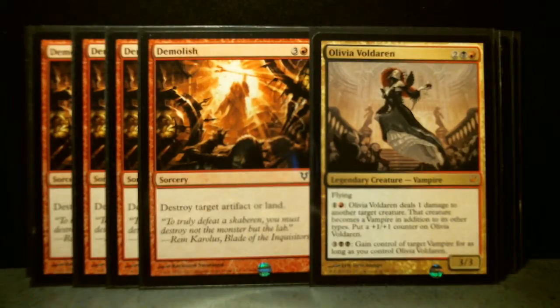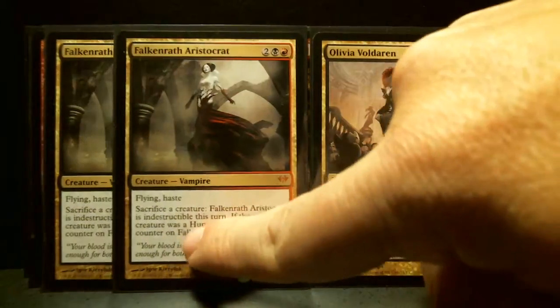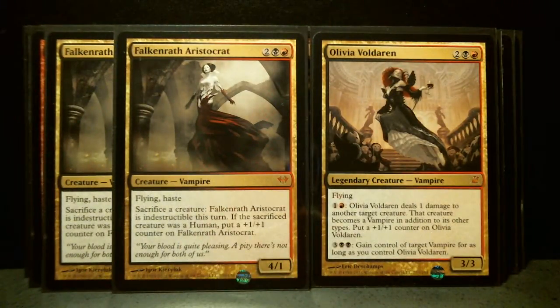Another card that's very similar — another mythic rare — is Falkenrath Aristocrat. I haven't really figured out if this one is useful in the Grixis deck. I know Olivia definitely will be; she's one of the key cards in the deck, definitely a must-have. I'm not sure about Falkenrath Aristocrat.